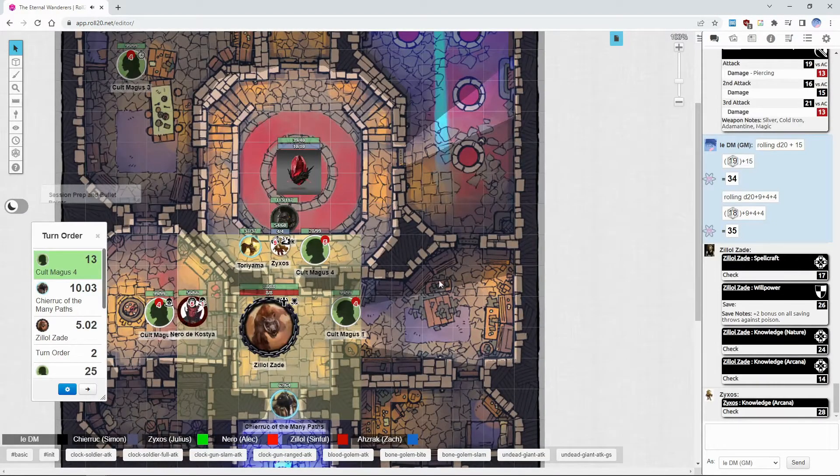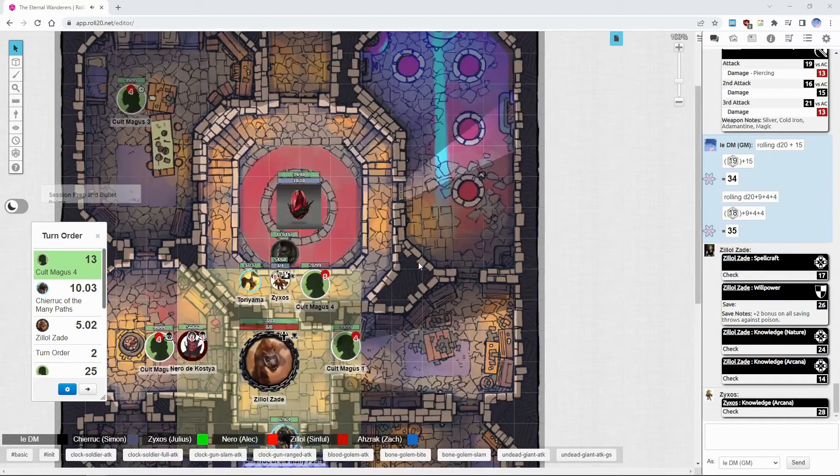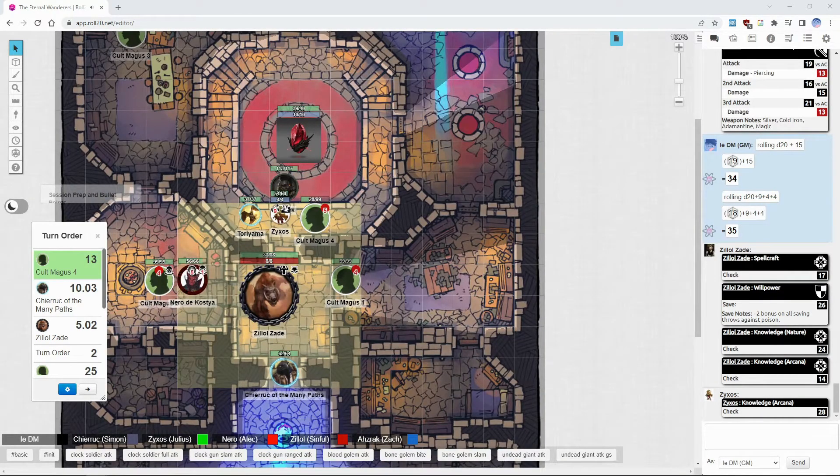The cult magus is going to continue with arcane accuracy, attempting to hit your touch AC again. This time he'll attempt to coalesce a spell with a spell strike as part of spell combat. The bone suddenly looks frozen as coldness emanates throughout the blade. It's a level two spell, so he needs a 19 on his concentration check.